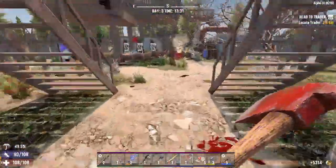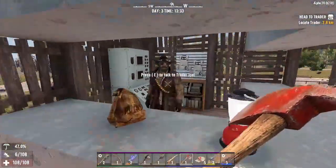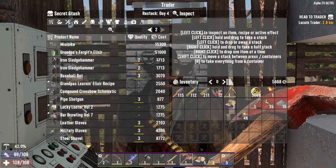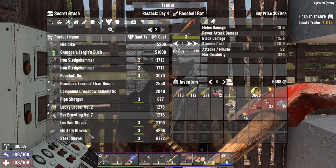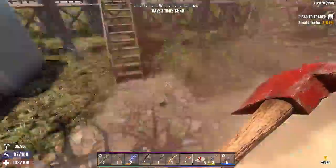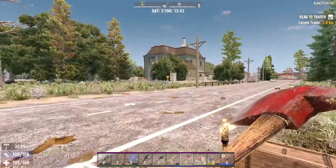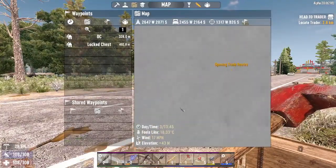You know what, I'm gonna go get our money. Got 5600 — or do we save up for a minibike? Hard choices, hard choices. I mean that is nice, don't get me wrong. You know what, we're gonna save it. I know I'm making so many odd decisions today. I'm gonna clean up here and we're going to head up to our next trader. We're kind of moving away from the wasteland, but that's all right.